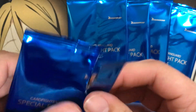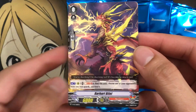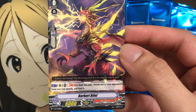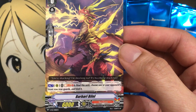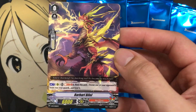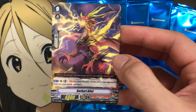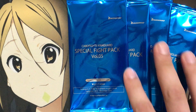I also kind of miss when they gave us a foil card from the promos — it's been a while since we've seen those. But for our next one, the Narukami promo — Barbary Billy, grade 0 on rear. Soul Blast 1 and bind this unit. Choose one of your opponent's front row rear guards and bind it. So for a grade 0, it kind of has a heavy cost just to bind one of your opponent's front row units. A 6k grade 0 just doesn't have any effects when you ride on it. That seems to be the trend that a lot of these promos go for.